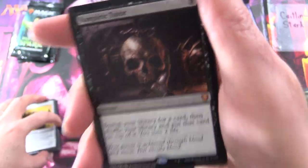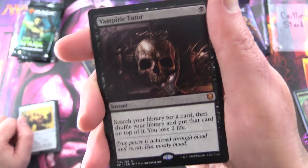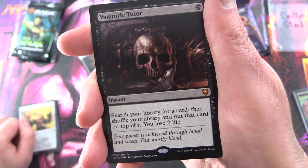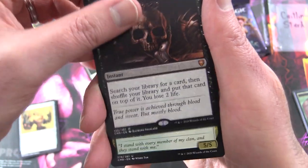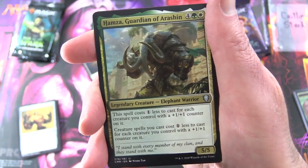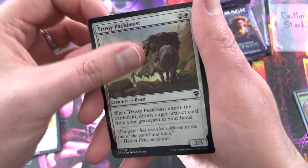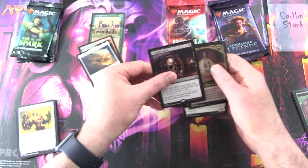And a Mythic — holy crap, oh my God, look at this: Vampiric Tutor! Yes, it's a Mythic. It's an instant for a single black. Search your library for a card, then shuffle your library and put that card on top of it. You lose two life. I think we picked a good pack for you, Caitlin. I'll also give you the legendaries: Hamza, Guardian of Arishan, along with Al Haru, Solemn Ritualist. You also get a Foil Trusty Pack Beast.